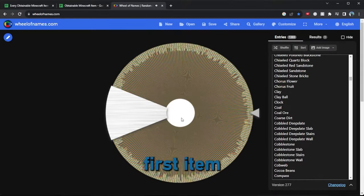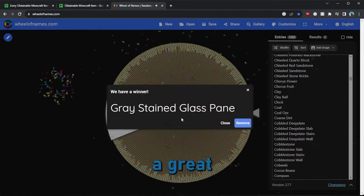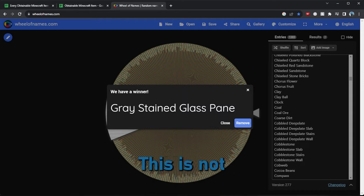The first item we have to get is... gray stained glass pane. That's not too hard to do. I'm gonna go kill some squids for ink and get some sand for glass. Okay, this is not hard to do, let's get back to the game.